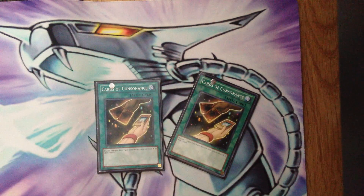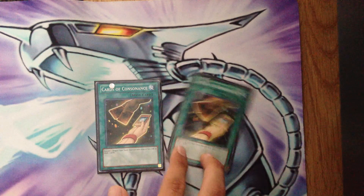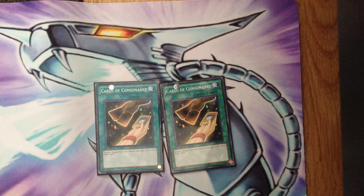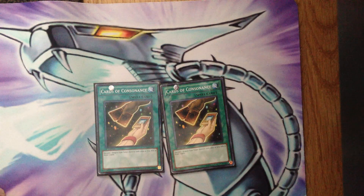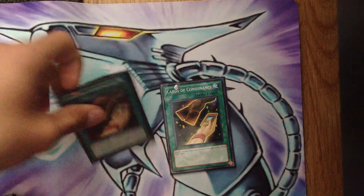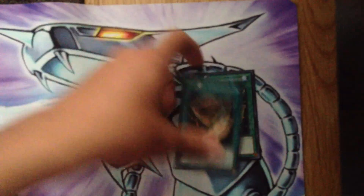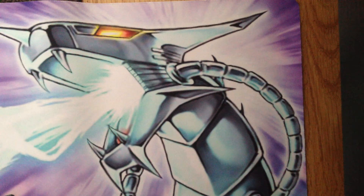Next, two Cards of Consonance. Because of the whole Ackless-Phalanx interaction — like if I ditch a Phalanx for Ravine, I can just add it to hand and use Cards of Consonance to draw two cards. I think this card is great. I really like drawing two cards — it gets you to a really good place.